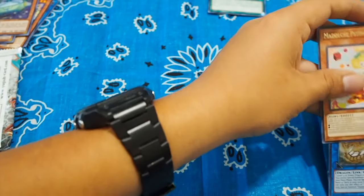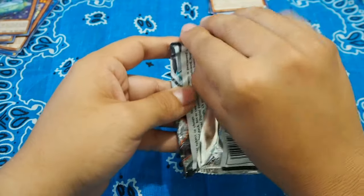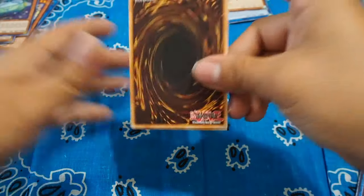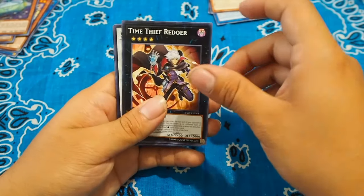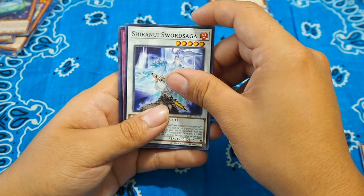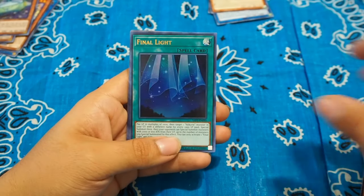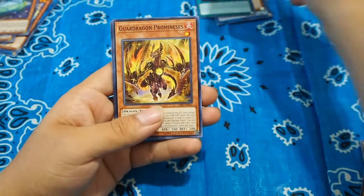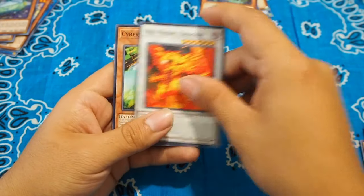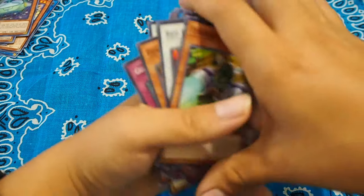Last one — Pot of Extravagance, please! Okay — Release, Redoer, Short Saga, Core Awakening, Final Light, Andric Promise, Red Rising, and a Converter. Oh, there you go!